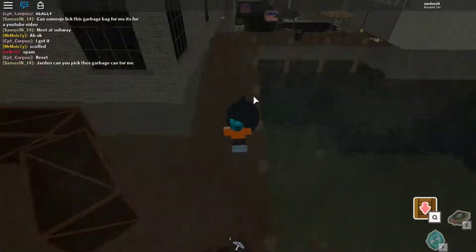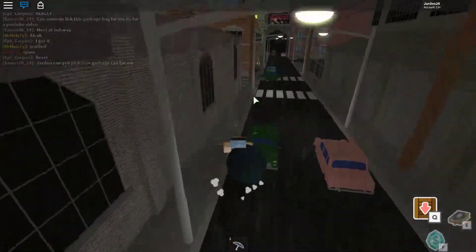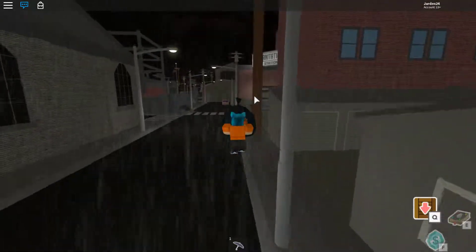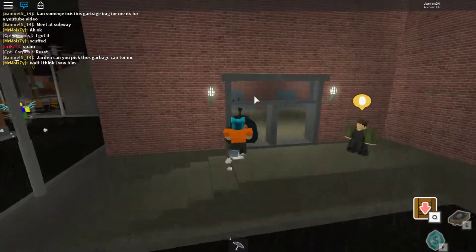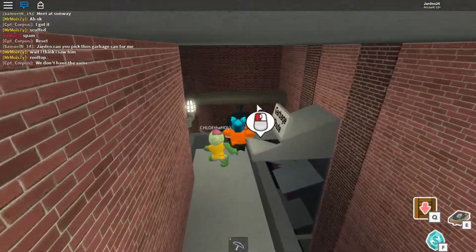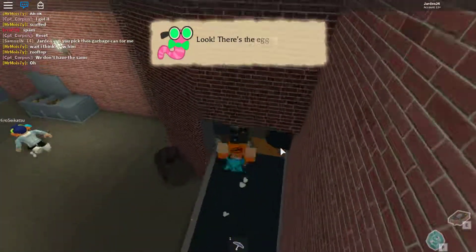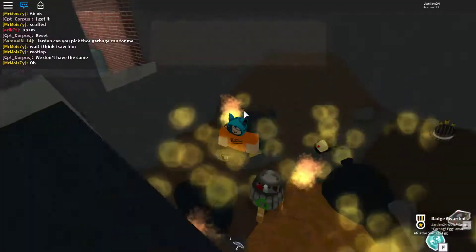Once you get this, we're approaching the end. As soon as we get this, we have to do the strangest thing ever — but it's what real people do too. They actually have to do this. So as soon as you put it in here, you have to jump in there — and that's how you get the garbage egg.